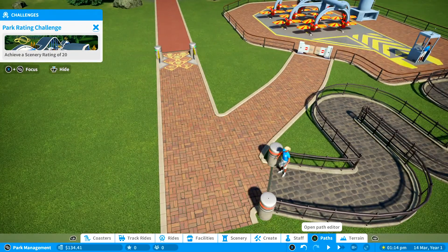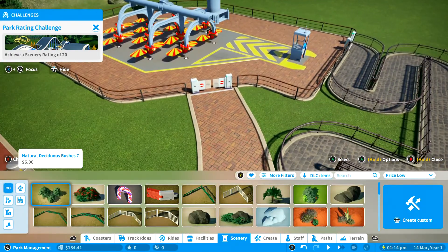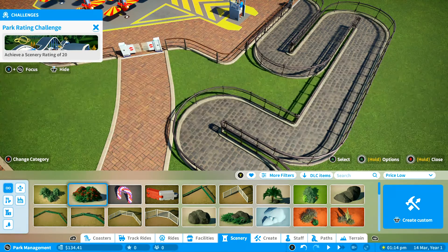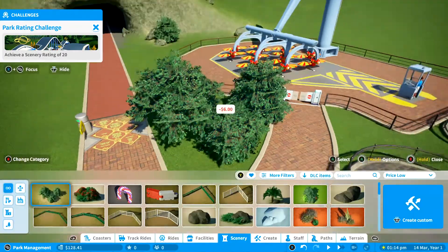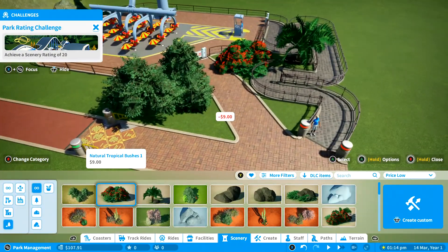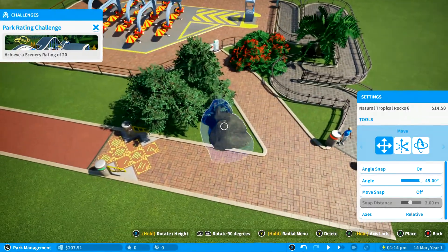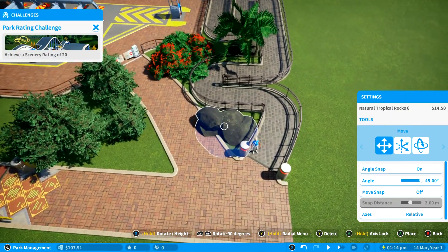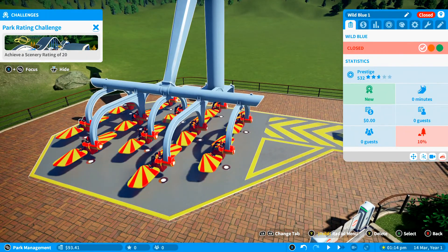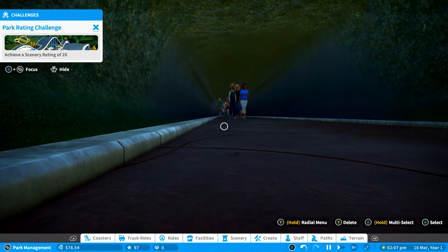Now I haven't got much money, so what I'm going to have to do is put some scenery down, but we're going to have to put really cheap scenery down. I think those bushes there look nice. Maybe we'll put a nice palm tree there, squeeze a bush there as well. It's going to look very scruffy, but we can change it later on down the line. Also maybe put a rock here. Ride scenery is only 10% but there's not really much I can do about that — later on we can keep buying stuff.